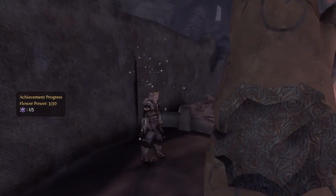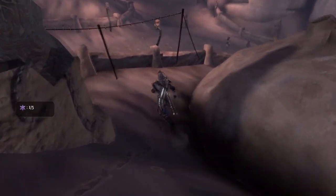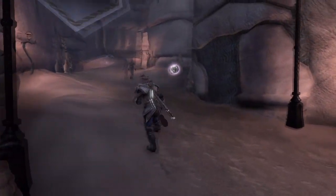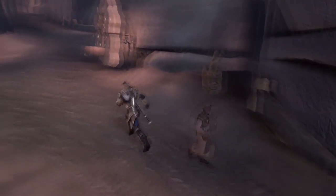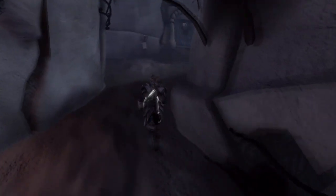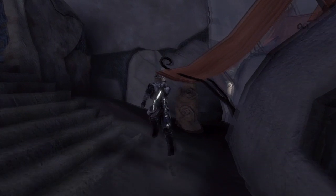Next one, you want to head straight right of the center marketplace and head up until there's an opening on the right side. Go in and go to the right, you'll see a little door, and in that door will be your next flower.